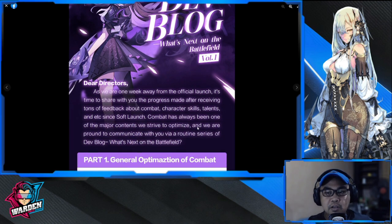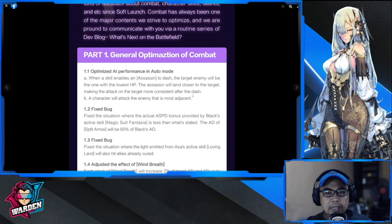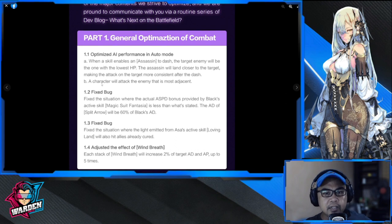This is your dev blog number one — the first update. There will be an optimization of the AI, so better performance in terms of an assassin. If the assassin dashes to the back, there are certain considerations, especially with Aluia. The lowest HP enemy will be the target, and a character will attack the most adjacent enemy. Those are the two conditions that were added.